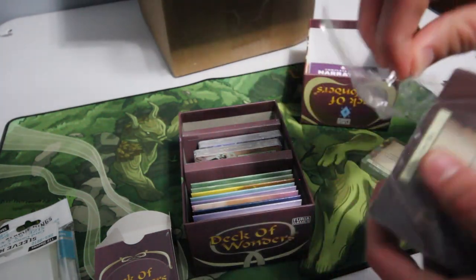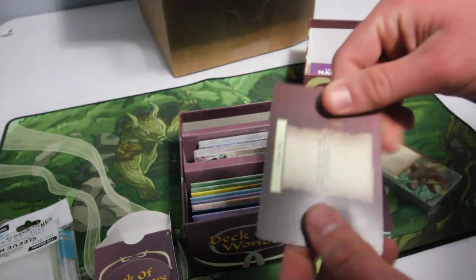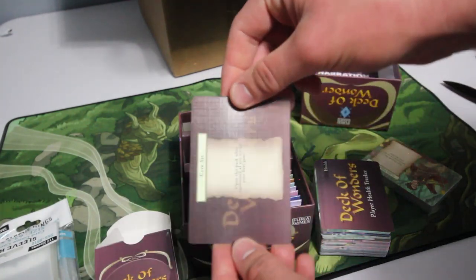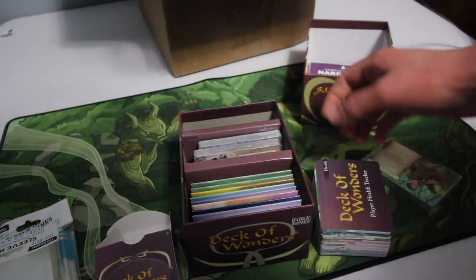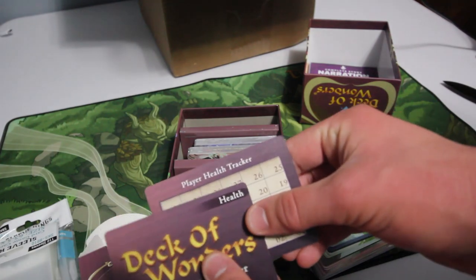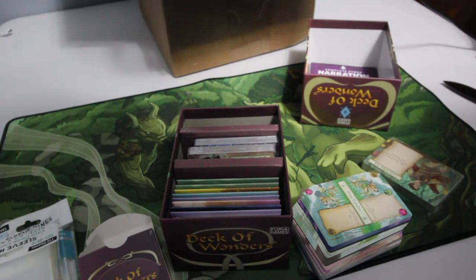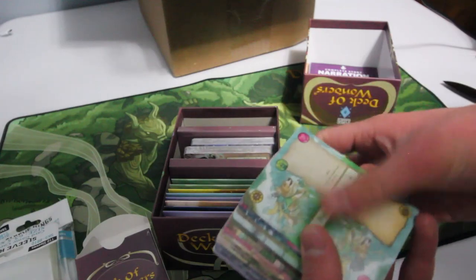And wow, these have some really nice linen finish — nice thickness here. Very shiny from the linen finish, but yes, very nice feeling. We have the Deck of Wonders health tracker for the players — you start off at 30 health and can track your health using the card. Of course, there's no reason why you couldn't use some dice or a dial instead, which is probably what I'll end up doing.